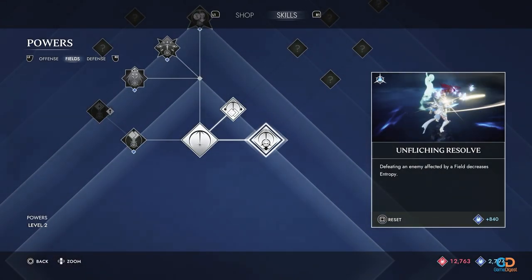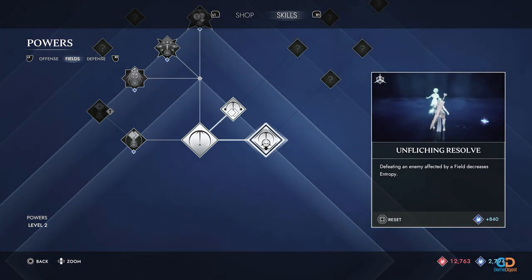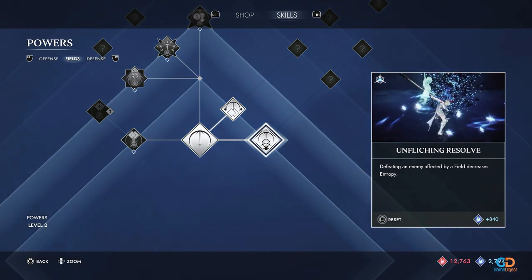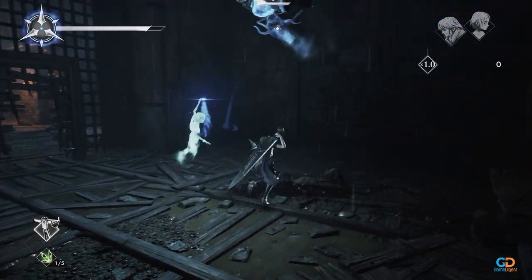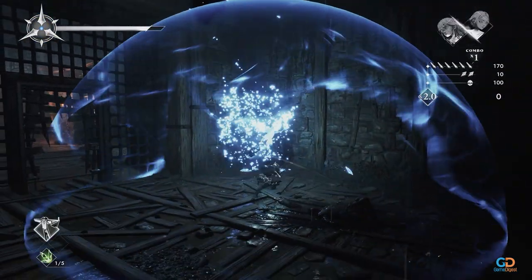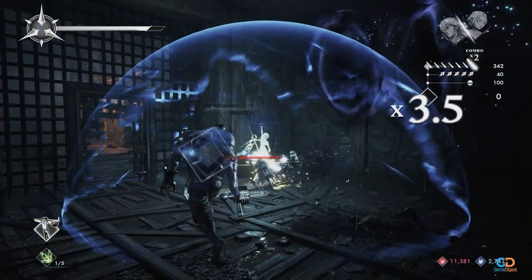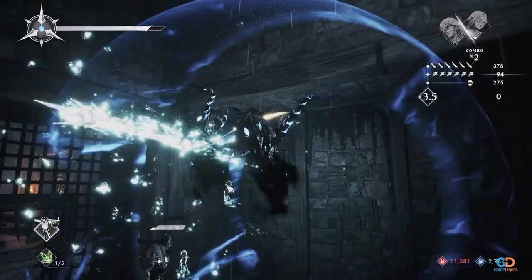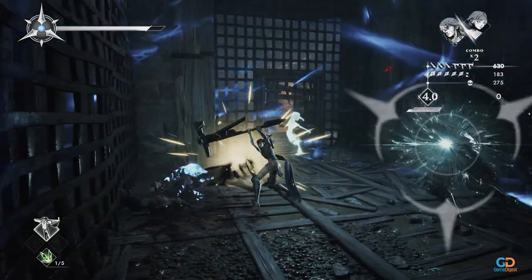The second most important skill is Unflinching Resolve. This skill decreases Loot's entropy by defeating enemies that are affected or are within the field's range. It greatly complements the Spiritual Expansion upgrade. An important note: enemies that are defeated will decrease entropy, and this is not fully limited to ethereal or possessed enemies.